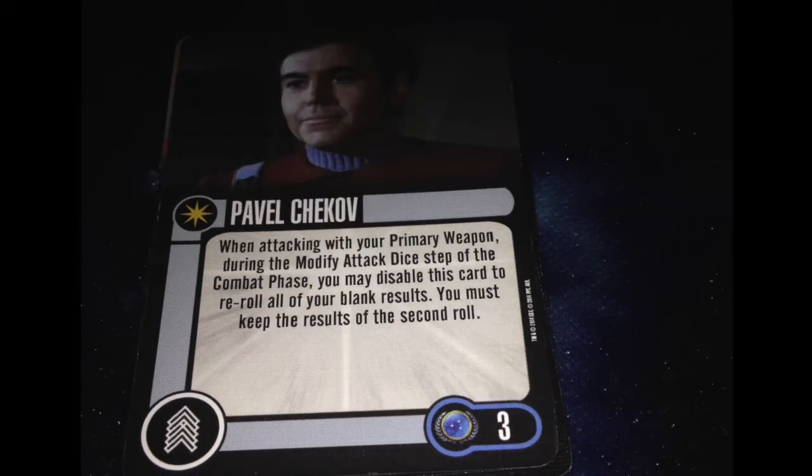Another version of Pavel Chekhov, also 3 points. When attacking with your primary weapon, during the modified attack die step of the combat phase, you may disable this card to re-roll all of your blank results, and you must keep the results of the second roll. That's cool — disable, re-roll blanks, pseudo target lock. If you have a battle stations token, maybe it lets you convert, maybe it doesn't. Chekhov's okay — it's an interesting effect. Feds don't have a lot of that going on, so I'll take it.